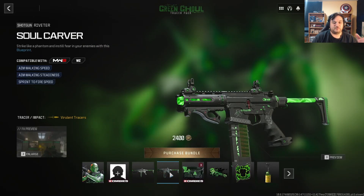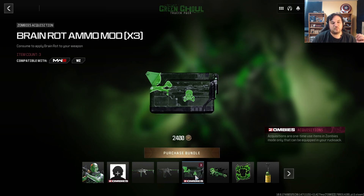And then because it's technically for zombies, it comes with three brain rot ammo mods. Not enough — straight up not enough. I mean, as insulting as it would be, because the whole thing is green, throw in three green wrenches too. It literally costs you nothing to do that. But I get it — we had a bundle that already came with brain rot not that long ago. That's disappointing from a zombies player. That's not enough.